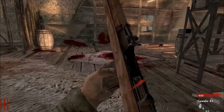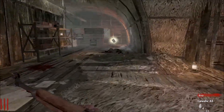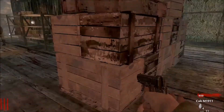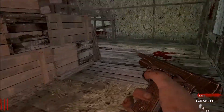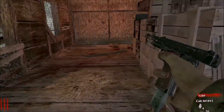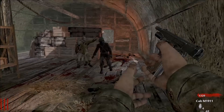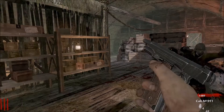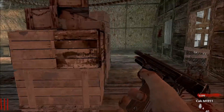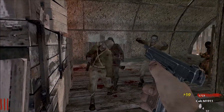There are different perk drops — or whatever you want to call them. This is Max Ammo, which is quite good. Switch to our pistol for maximum points. Okay, we have enough for the box.